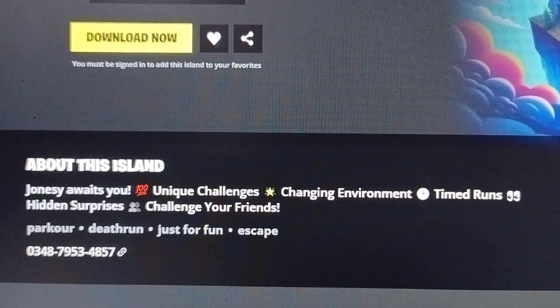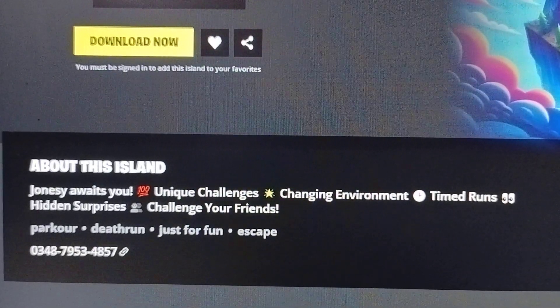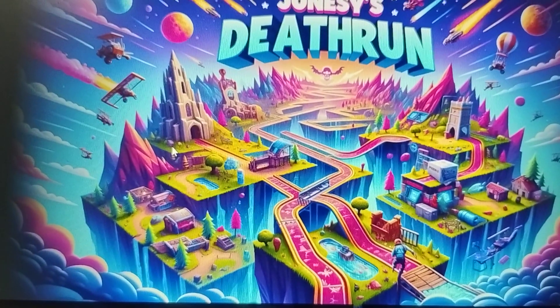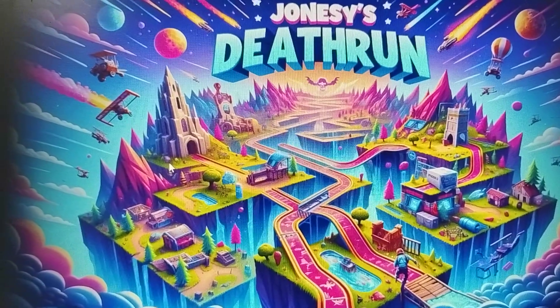This game was created by G House. The map code of this game is 0 3 4 8 7 9 5 3 4 8 5 7. If you have any queries, please comment in the comment section and we will try our best to reply.